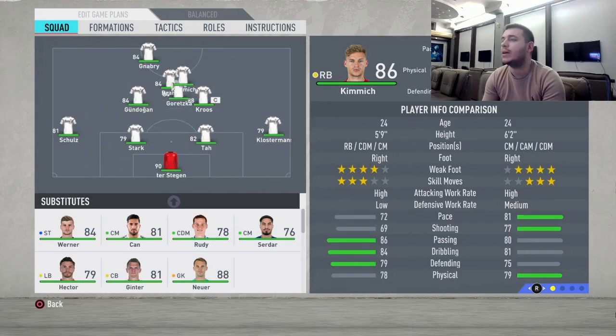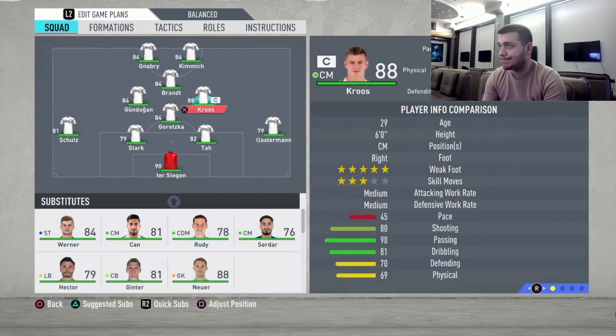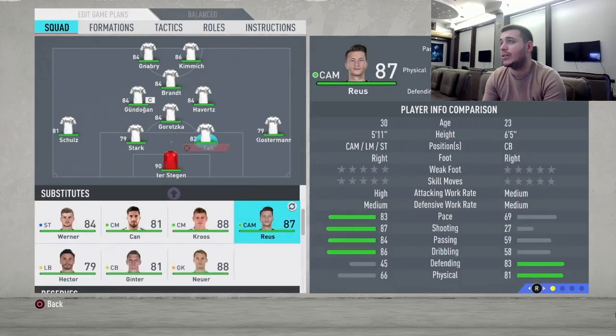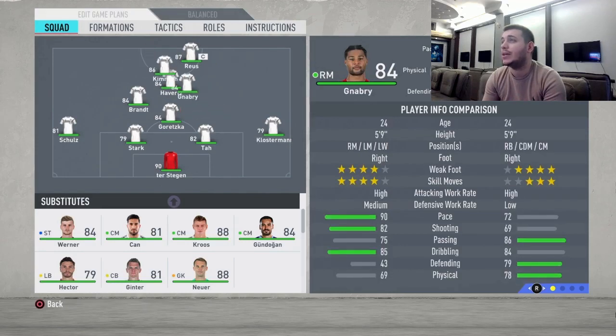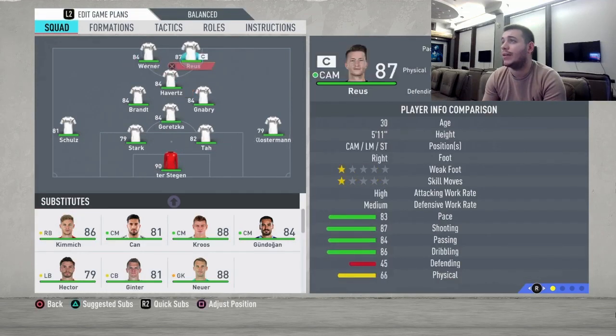With Kimmich, you can play him as a center mid in the 4-1-2-1-2 narrow, but there are better options, so I'm going to go with Goretzka as a CDM. Toni Kroos is fantastic but I'm going to sub him out. The great choices here are Kai Havertz and Reus in the starting eleven, with Reus playing as a striker alongside Timo Werner. Gnabry is going to move up to right mid, Brandt will be our left mid, and Kai Havertz is our CAM.